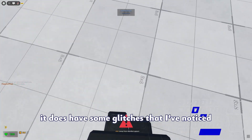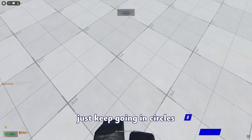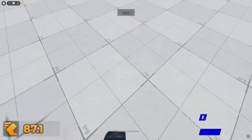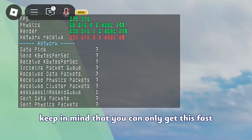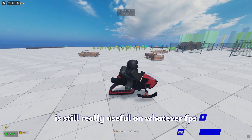It does have a few glitches that I've noticed, but it should work fine most of the time. Because your jumps are perfectly timed, you lose less momentum when you jump. Just keep going in circles and eventually you'll be going very fast. Keep in mind that you can only get this fast on really high FPS, but having the ability to auto jump is still really useful on whatever FPS.